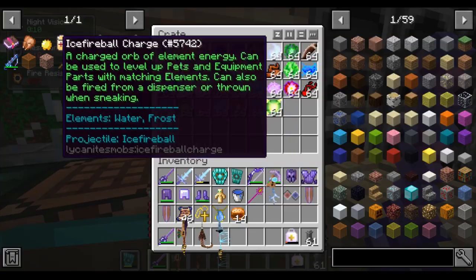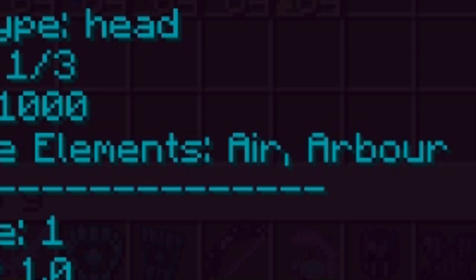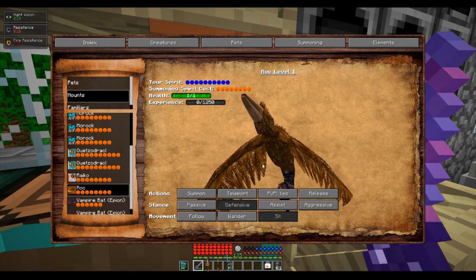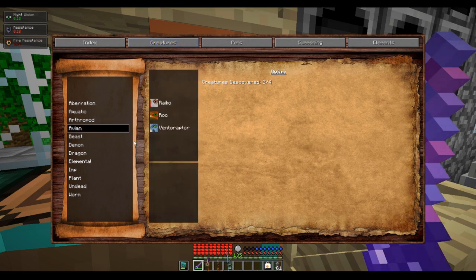Without wasting any time, the elemental charges you find that mobs drop are used for leveling up equipment forge weapons and tool parts, as well as leveling up your tamed creatures. You can find what elemental charges your soulbound creature needs to be leveled up by going into your creatures tab of your bestiary and finding your specific mount.